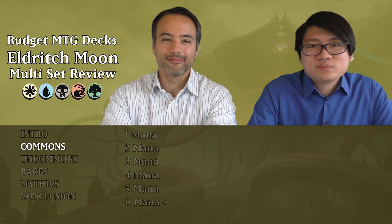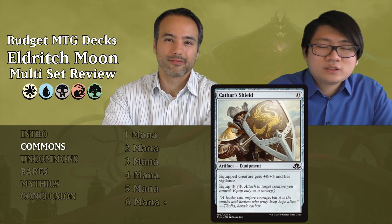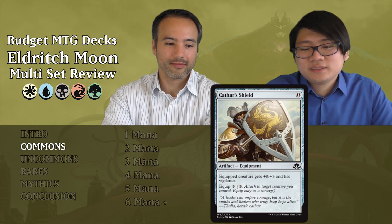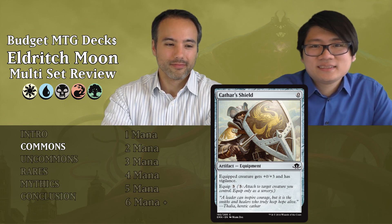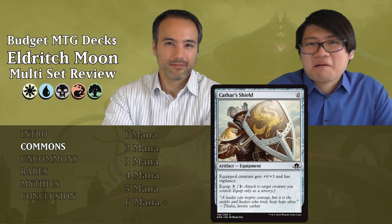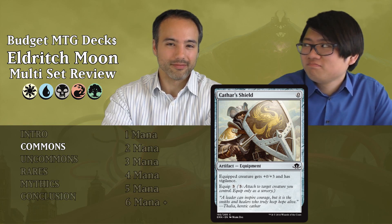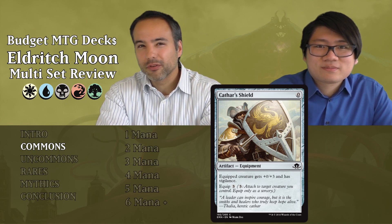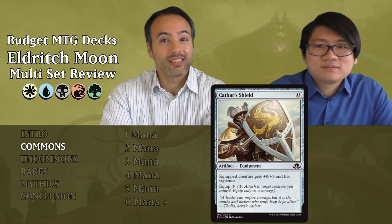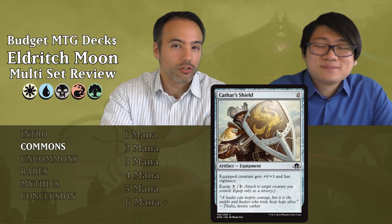The first common is Cathar's Shield. It's zero mana equipment — equipped creature gets plus zero, plus three and has Vigilance. Equip costs three. We don't like it. Even though it costs zero to cast, it's still Equip 3 and only boosts toughness. It's kind of like an enchantment for three mana giving plus zero, plus three and Vigilance, but it's taking a slot a card that could be doing much more. Just put it aside.